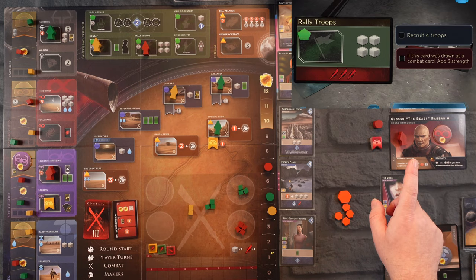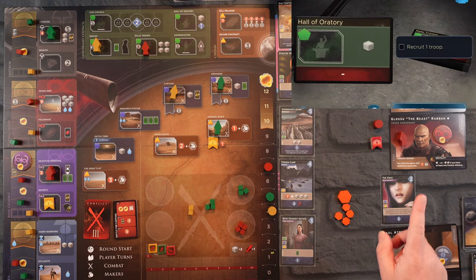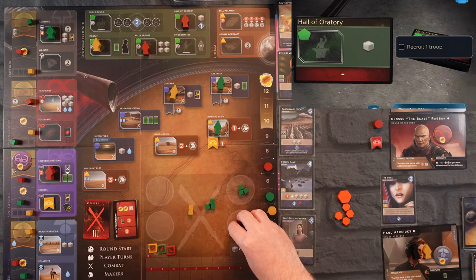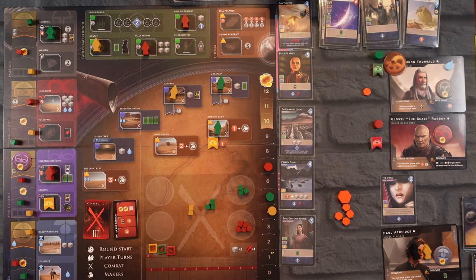Glossu the Beast is going to rally more troops — he can't — so Hall of Oratory is where he's going to go, getting one troop into his garrison. He does not want to put them on the battlefield yet — he could come very close to ending this game. It's our turn so we're going to play the Signet Ring, look at the top card — it's the Fold Space card — and we have two more turns.